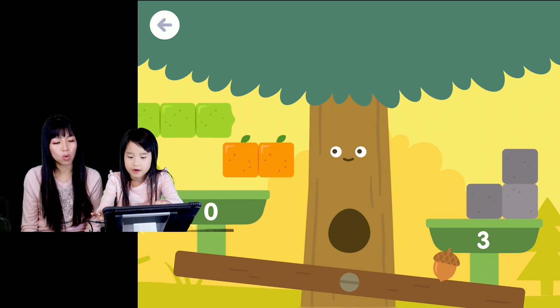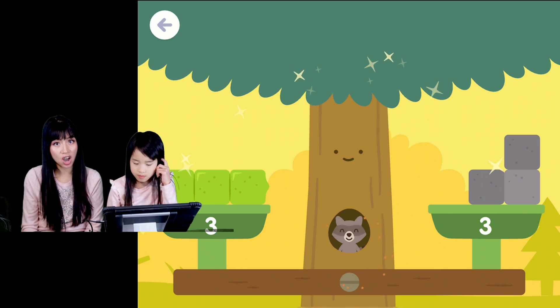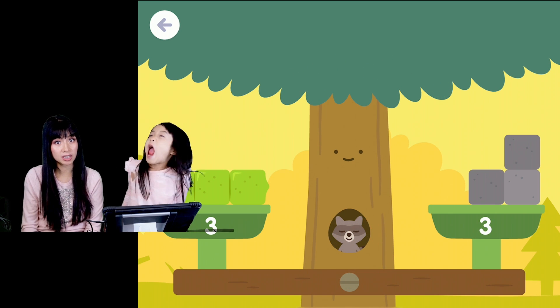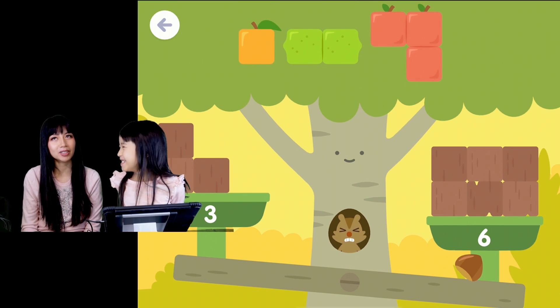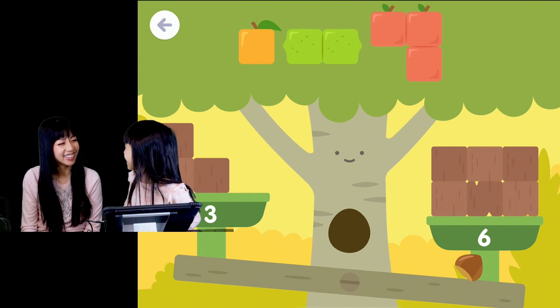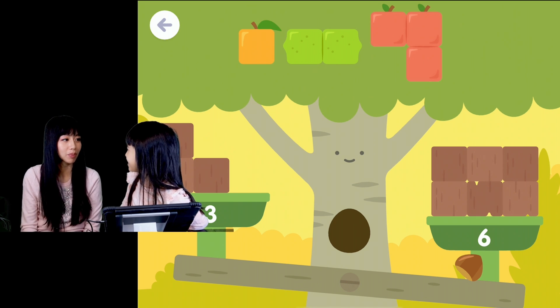Three blocks. And then there's three blocks on the other side. Three equals three is the same. Three equals three equals six. Three plus three is six. I said that! No, you said three equals three is six, not three plus three is six.